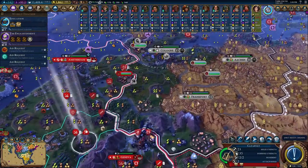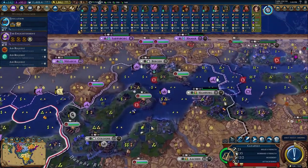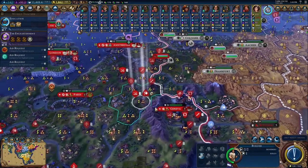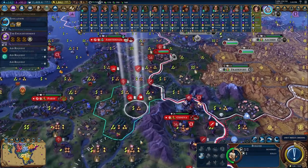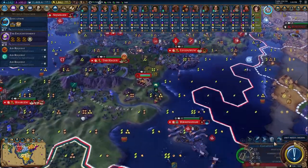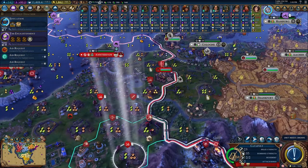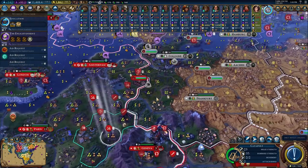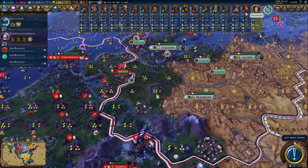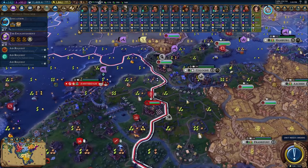Long ways to go before then. We might have to wait to take out Germany — they have some pretty strong defenses. Debating going to war — it doesn't hurt to go to war and see what happens. They've denounced us, we can go to formal war. They have very few troops, except for the knights — the knights will do a decent amount of damage. Luckily they're at war with pretty much the whole world.